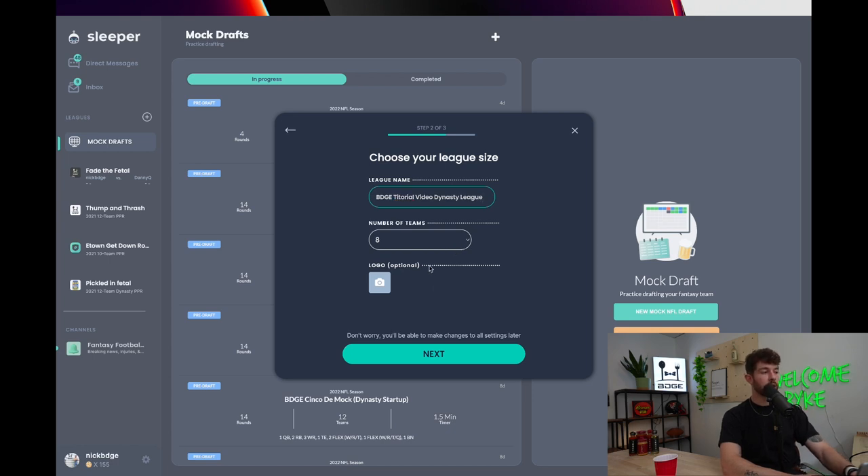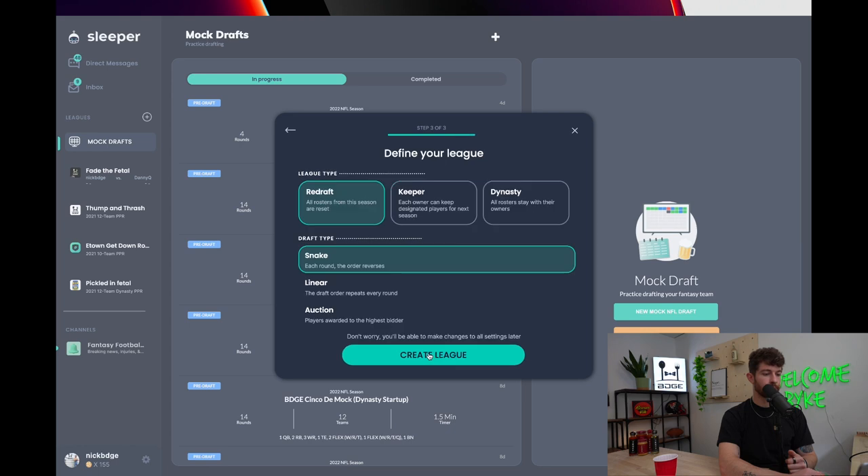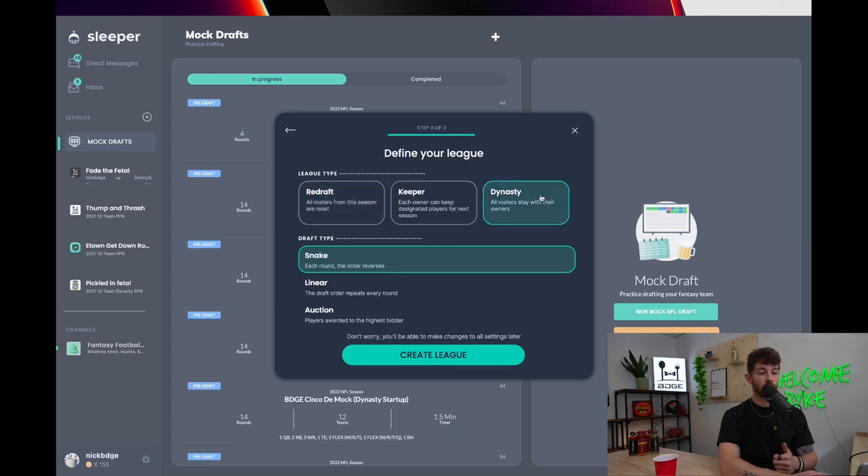Number of teams — I'm not going to waste time on settings that are the same for redraft as for Dynasty. You guys already know 12 teams is more fun and competitive. We'll go with 12. For the logo, put whatever you want. Hit next. League type: we're going with Dynasty, obviously. Draft type: we'll go with Snake and create the league. You can do auction if you want — however you guys want to draft.